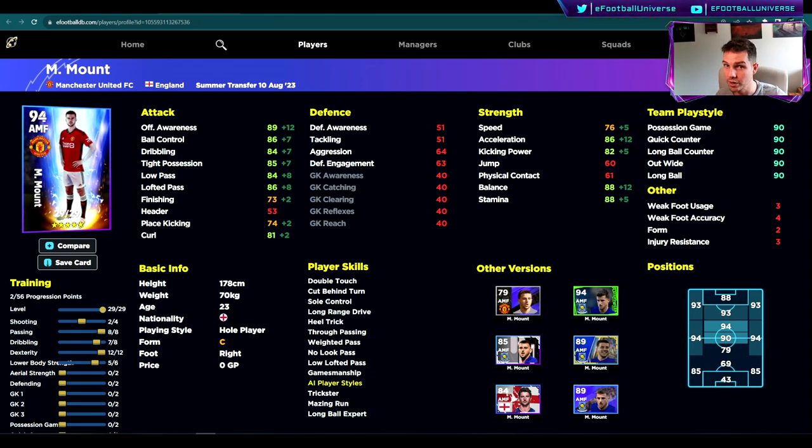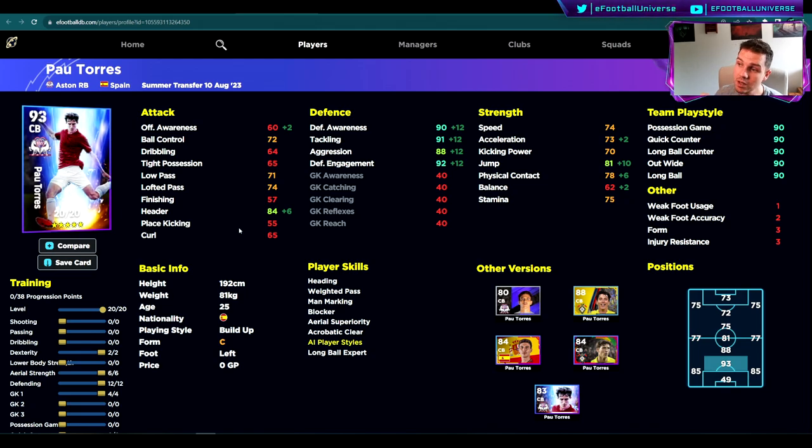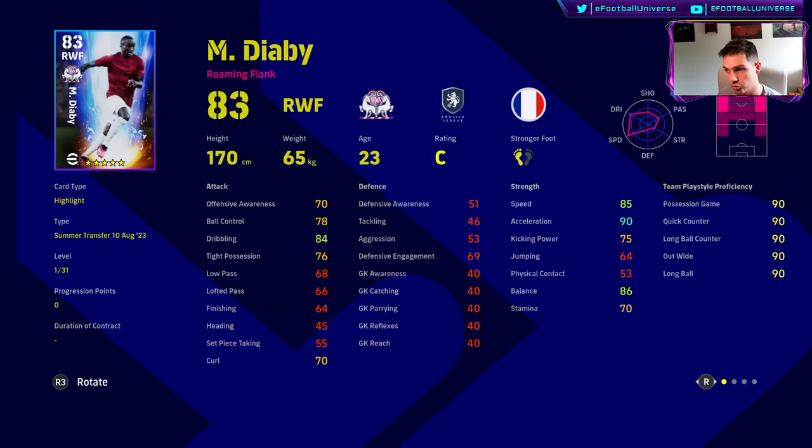I'll do a full video on Timber with gameplay showing why he's so beastly — I think he's the best player here and I'm happy I got him on my Road to Glory. Pau Torres is also a very strong player. I like players with good acceleration, good speed, and very good on the ball, which is linked to the build-up play style. On stream I get asked why I play build-up over destroyer — the gameplay changes every Thursday so you have to keep adapting.